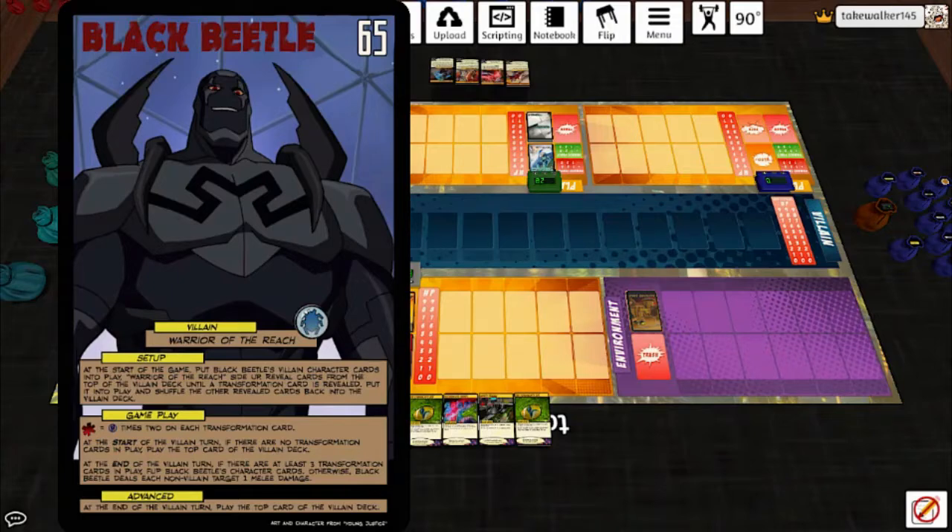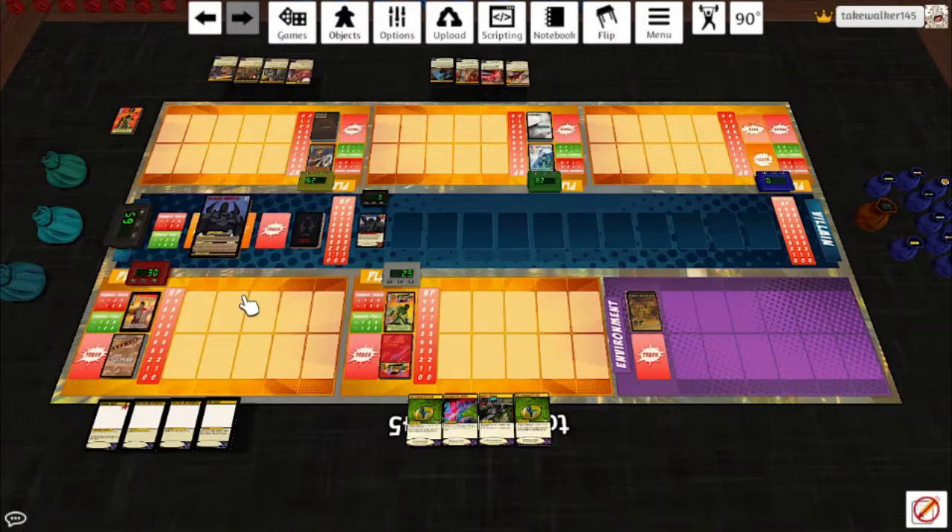Start of the villain turn: if there are no transformation cards in play, play the top card of the villain deck. At the end of the villain turn, if there are at least three transformation cards in play he flips; otherwise he deals each non-villain target one melee damage. I've tried a game against him and it went pretty well, so here's hoping the support-heavy team will work out.